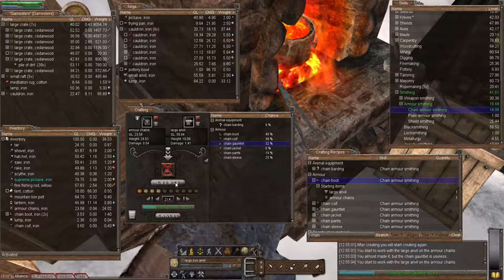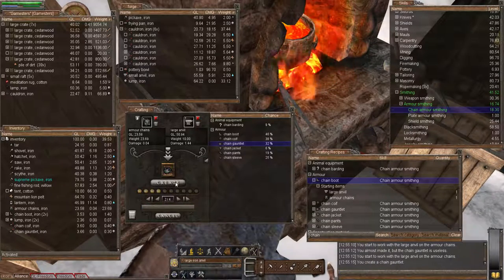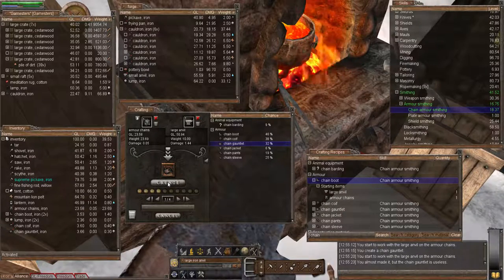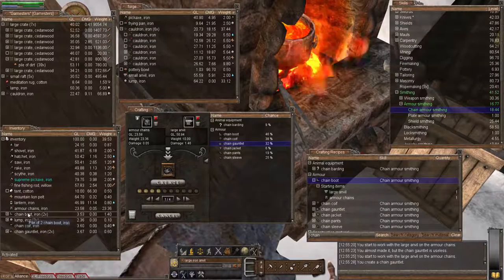Next we're going to make the gauntlets, so we need two of them - let's cross our fingers. I can see I'm going to have some fun trying to get this full set made. Oh, there's one - let's see now if we can get another one. Yes, there we go! Cool, so we've got our gauntlets, our coif, and our boots.